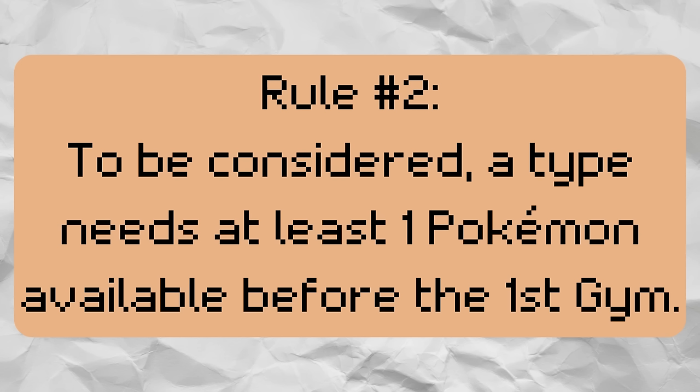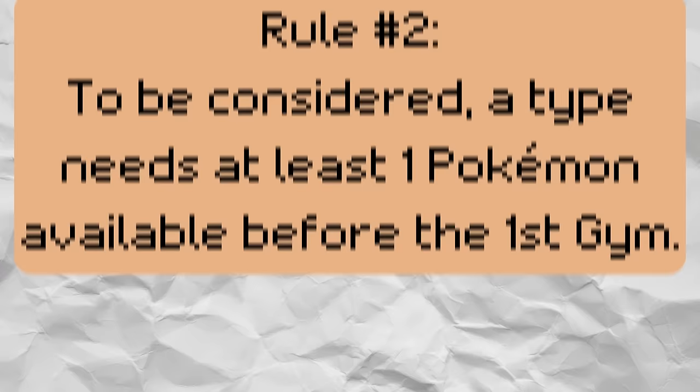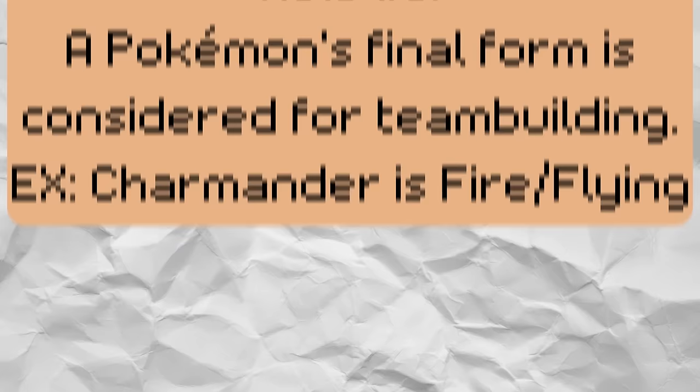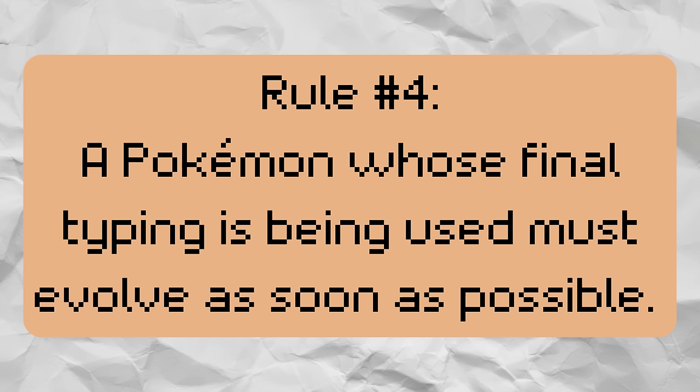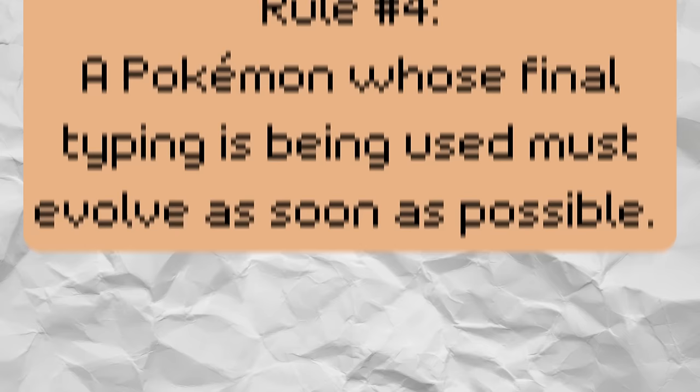Next, for a type to be considered for a particular game, you have to obtain at least one Pokemon of that type before beating the first gym. This feels like an appropriate cutoff, as getting through multiple badges without starting the run kind of defeats the purpose. Another important detail is that each Pokemon has their final stage considered when team building. So for example, if I chose Flying type for Red and Blue, this would allow us to use Charmander throughout the game, as we'll eventually get Charizard. In turn, I think it's fair to say you must evolve that Pokemon as soon as possible.